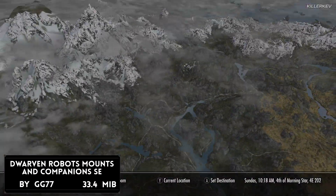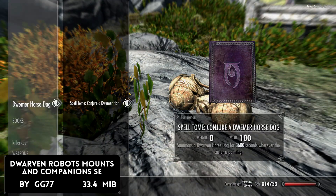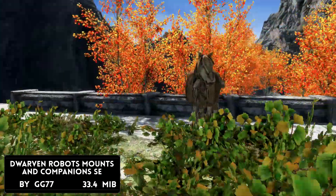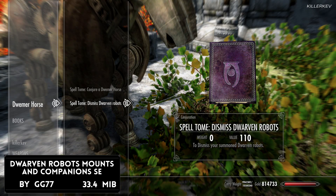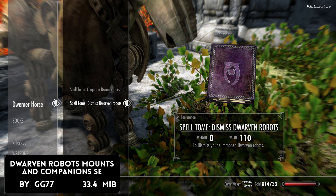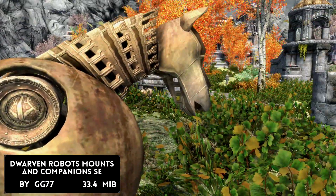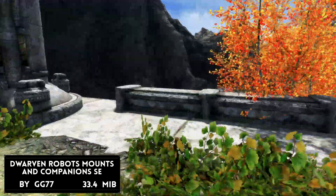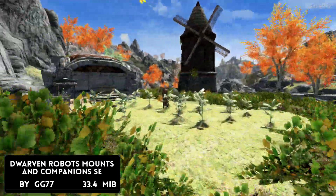Dwarven Robots Mounts and Companions — at this current point in time you're looking at the 2.0 version, at 33.4 megabytes of a download. With GG77's mod you get an awful lot to work with, including Dwarven Horse Companions, Dog Companions, and other different companions as well. To get all the robots and big mechs as mounts, you're going to need to get the Spell Tombs. Some companions had their own Spell Tombs free upon talking to them in their inventory.